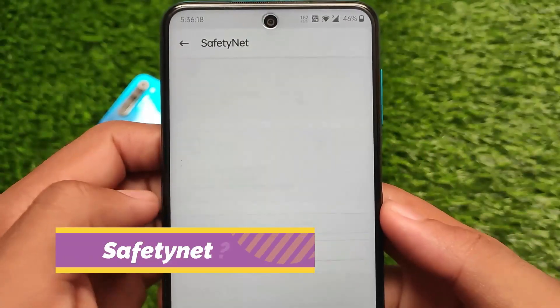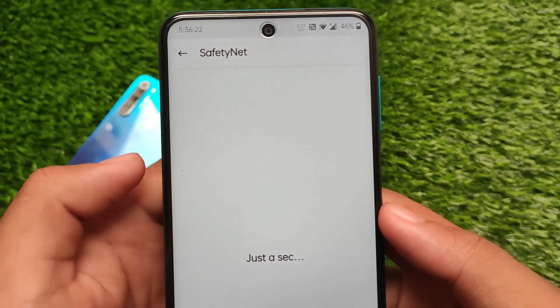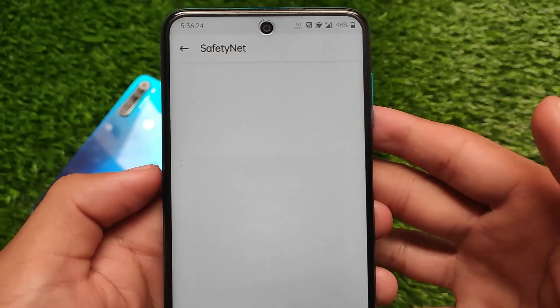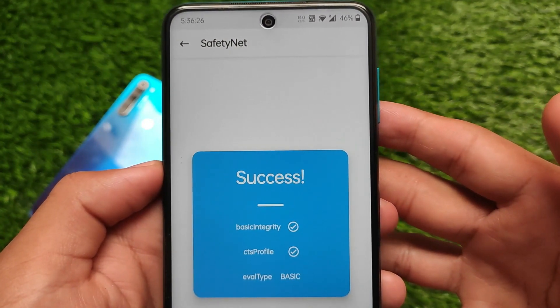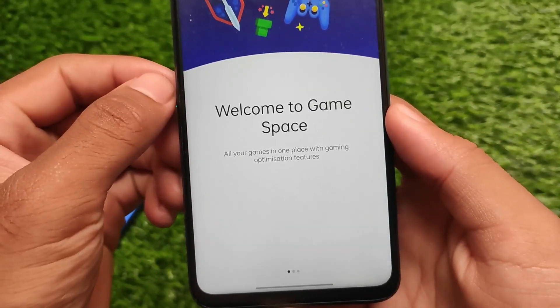Safety net status does not have any issues. If you don't root your device, no worries at all. But if you do root your device, you'll need to hide the Magisk module — then you're good to go.